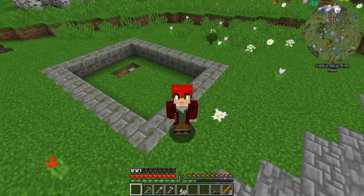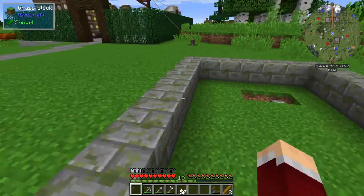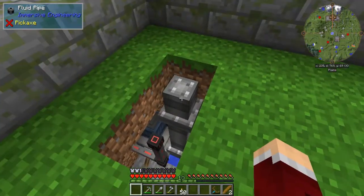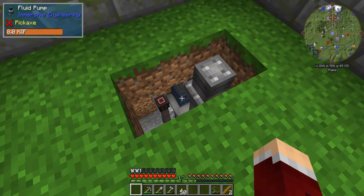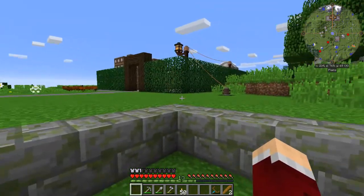First let's take a look at what we've got set up here. It's a five by seven area, five by seven by four tall, and I've gone ahead and plumbed in some power and some water. You can see I've got a pump from Immersive Engineering and a simple redstone conduit tied to this bee processing facility power.